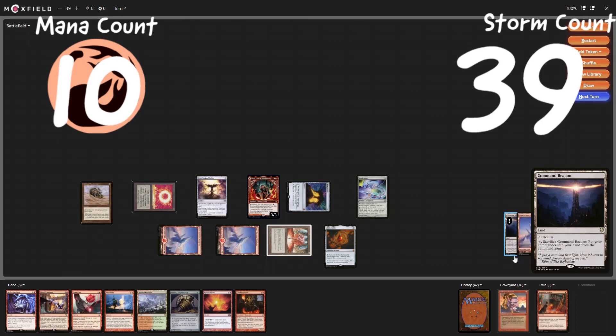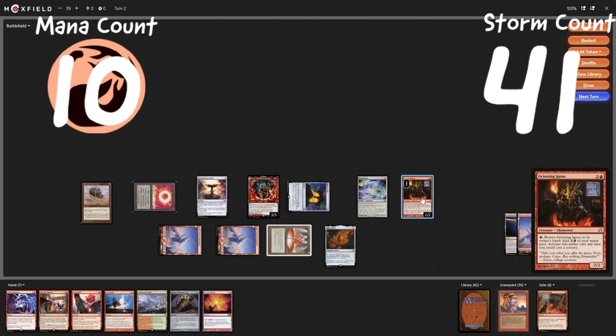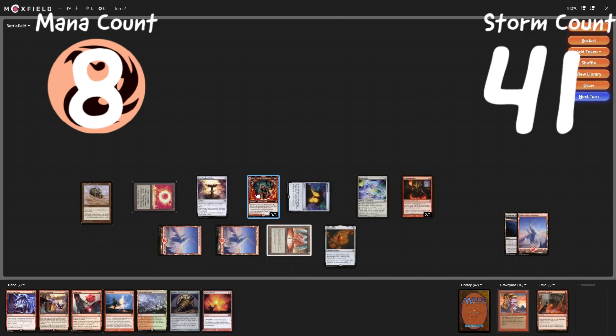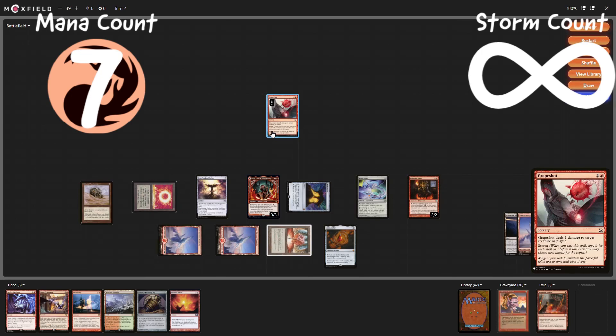Now we have Grinning Ignus for infinite casts, and that's going to be the win here. We have nine red mana floating. Cast a Grinning Ignus — triggering Bürgi. Bürgi triggers, adding one red. We can then pay that one red to return Ignus to our hand and add three red. Cast it again, get one red with Bürgi, spend that one red to return to our hand and add three, spend the three mana to recast it. Go infinite with this infinite times — cast it for X equals one million, X equals infinity. Then cast a Grapeshot dealing infinite damage to each of our opponents. That's going to be a turn two win. We end up casting thirty-seven cards or more before casting the Grinning Ignus. There will be a mana count and also a storm count that will be put in afterwards.